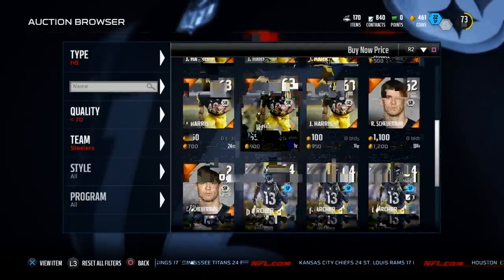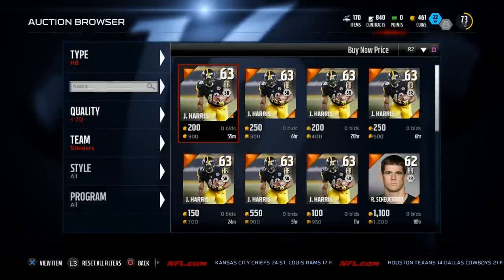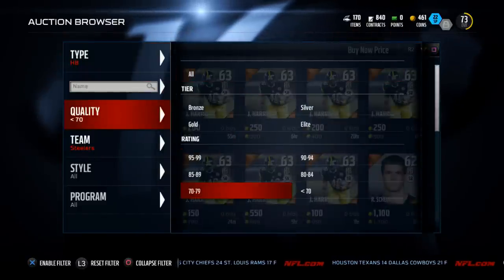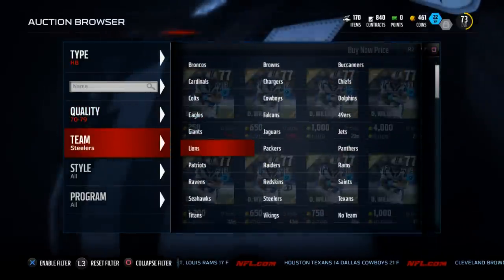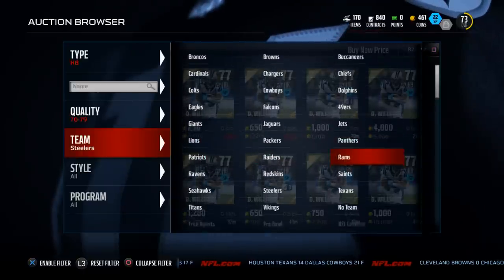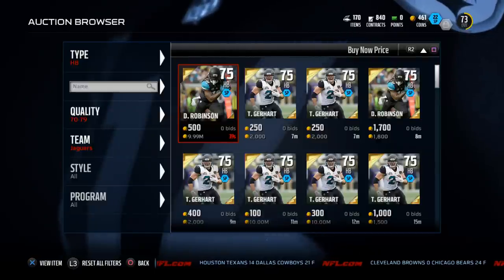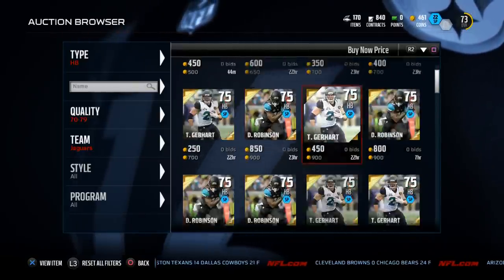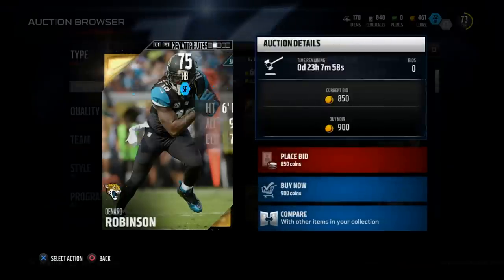Right now he's at about 2,000 coins. I've seen him for cheaper — he's actually in most starter packs as well. But there's one other back I'm going to show you if you don't like Dree Archer. He plays a similar role to your offense, he comes to us from the Jacksonville Jaguars, and you can use him in combination with Dree Archer. That's Dernard Robinson. When I bought him, I got him for very cheap — like 100 coins. Here it looks like he's at about 900 coins, a little cheaper than Dree Archer.